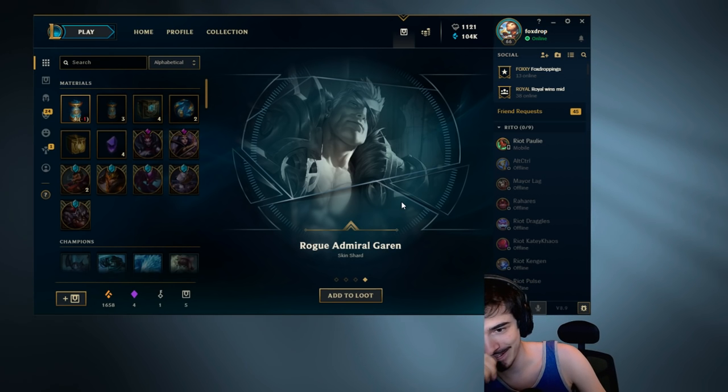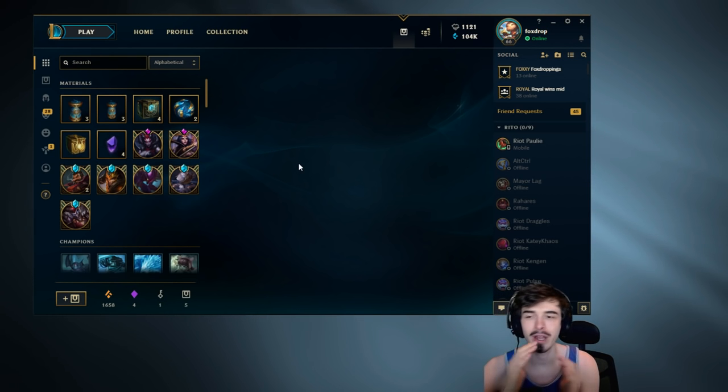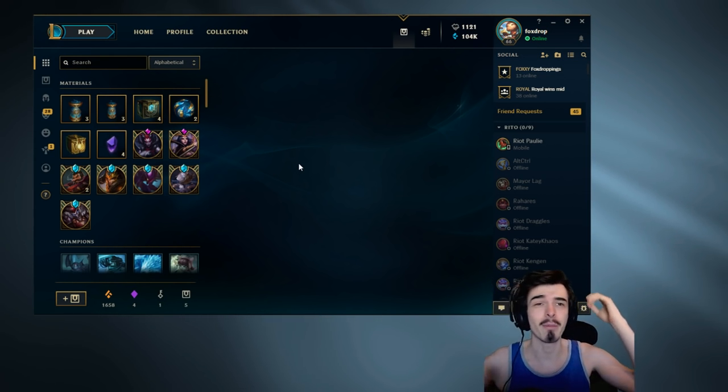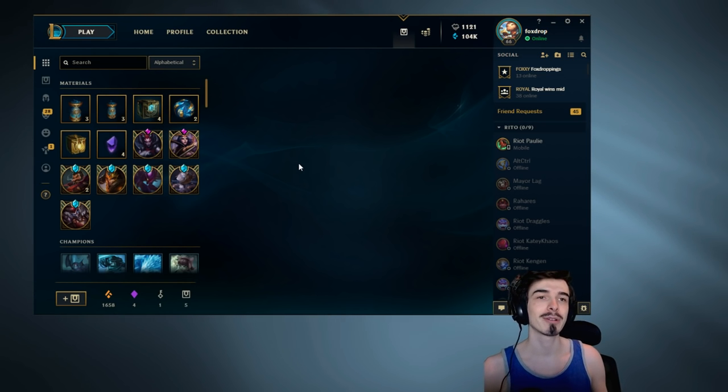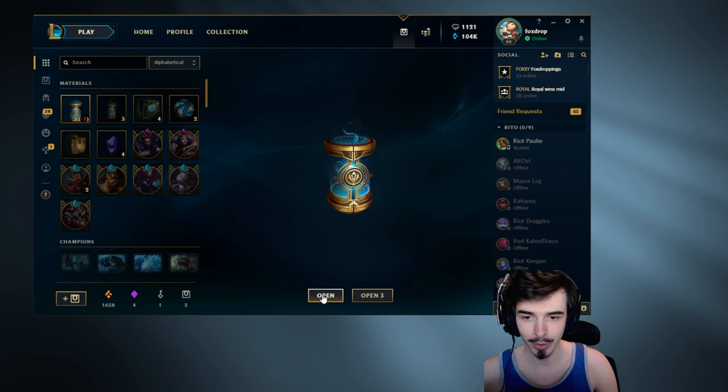Garen mate, you're making me feel things I didn't think I could feel. That's the third legendary, guys. So I've opened nine chests and got three legendaries — that's a 33% chance of getting a legendary skin on these MSI capsules. That's a pretty high rate, honestly. Let's keep going, boys.